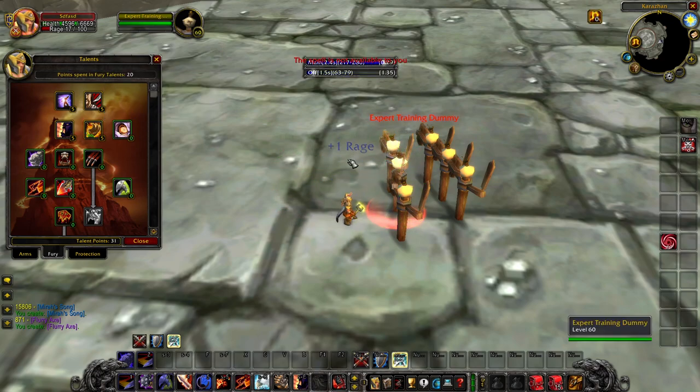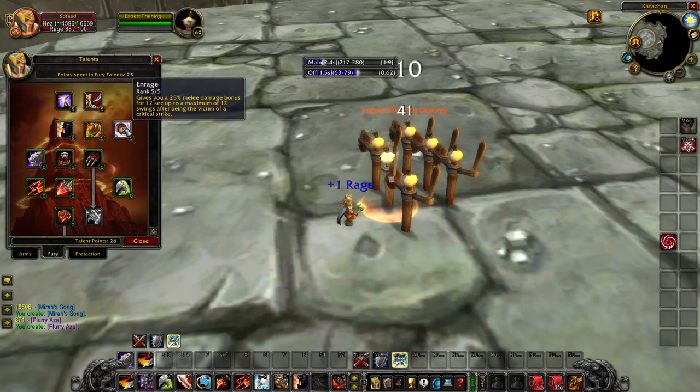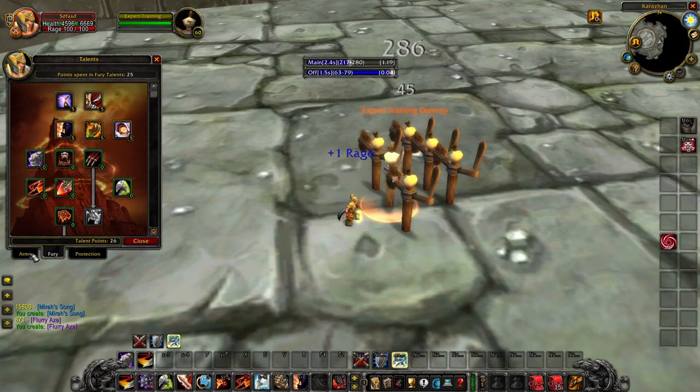Unbridled Wrath generates a lot more Rage from its proc. Enrage increases your melee damage bonus by up to 25% for up to 12 seconds or a maximum of 12 swings after being the victim of a critical strike. This is a very strong PvP talent — if you're tanking in PvE and being crit because you're not defense capped, mobs — especially Raid Trash and bosses — hit much harder, and a critical strike against you is almost certainly a death. But in PvP, you're going to be getting crit a lot, so this helps sustain your damage output higher.